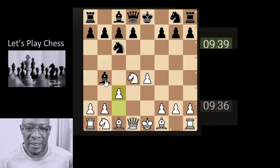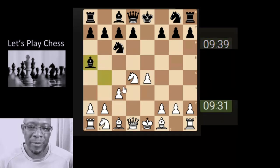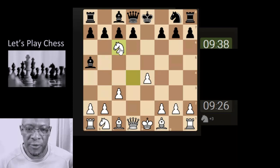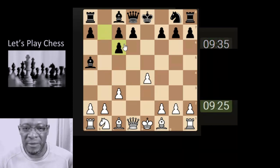Smaller pieces attacking higher value pieces. And capturing pieces where it seems appropriate. We're going to be doubling the pawns here. Sometimes it's a negative, sometimes it's a positive, but it's disrupting their pawn structure, so we take it as a positive in this instance.